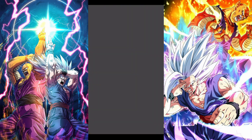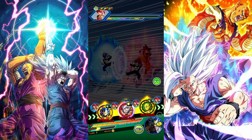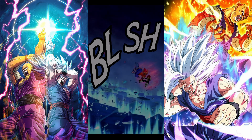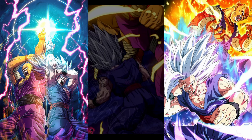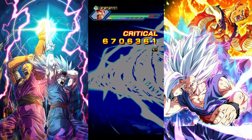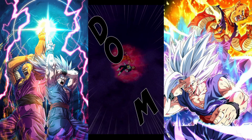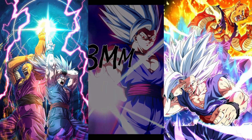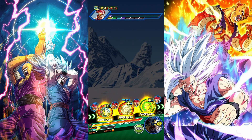Beast Gohan — I don't have to talk much about him, he's pretty much invincible. He's an offensive god, he can protect the team. I hope you pulled him because he's the key factor in every team for these more difficult fights. Orange Piccolo is also still very solid — he dominated the game for roughly two years and still is very good. He also activates the unit super attack with Beast Gohan, which is quite nice.